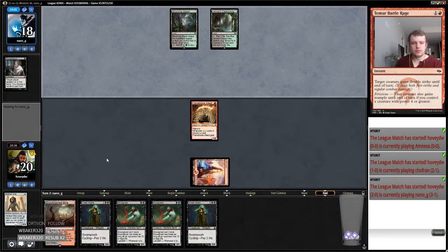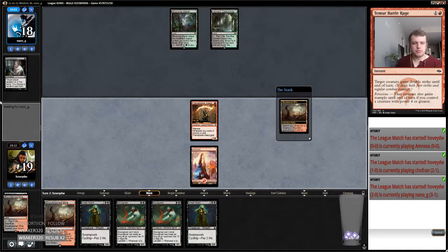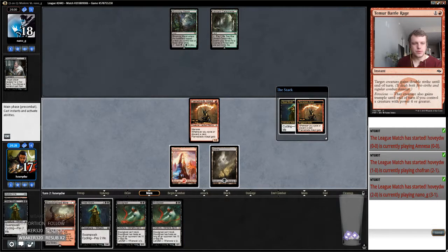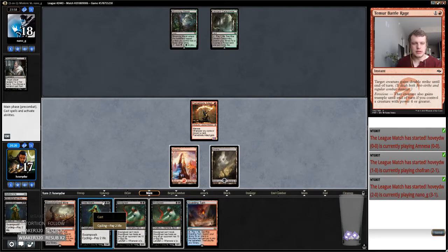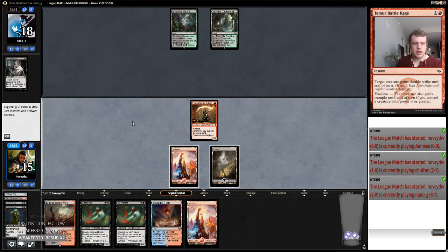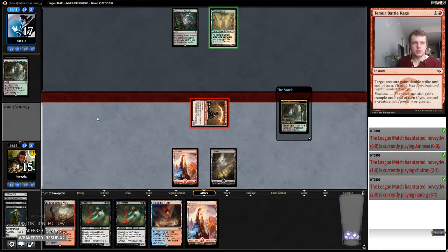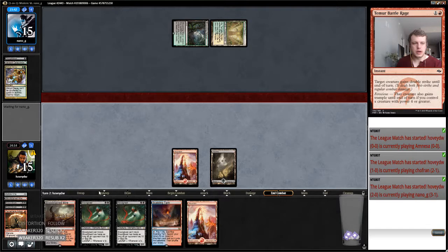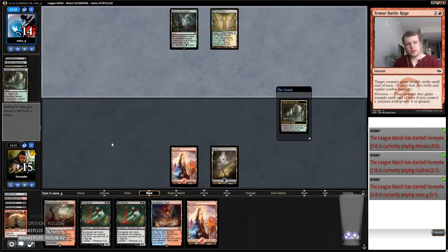My opponent is 3-1 — they are playing for the profit. All right, I'm going to fetch a basic swamp because I don't really want to draw any more lands. Always yield. We drew more lands — I guess I played the mountain last. I messed up my sequencing with my lands, and I'm going to get punished for it. I could have had a two-one in play. But at least these fetch lands are going to keep my Hollow One or Blood Ghast going.